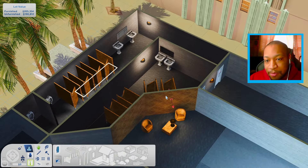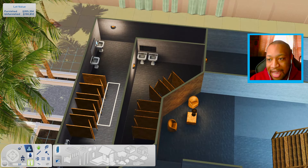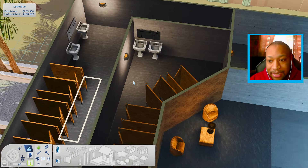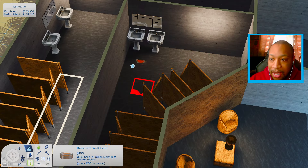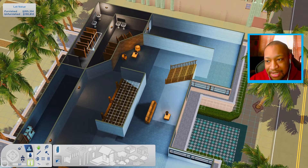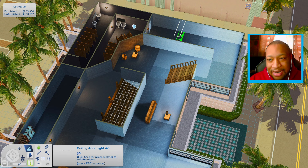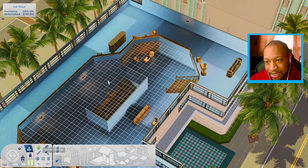The bathrooms are so big for no reason. You have all of these bathroom stalls and urinals, but you only have two sinks and the only light is this little light. Why is there only one light? This lot uses these by-debug lights, so clearly somebody thought about the fact that the building was kind of dark. I don't get what's going on, but I do know that I want to change it for the better.